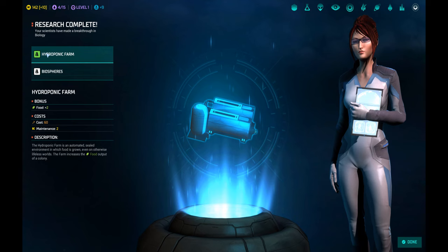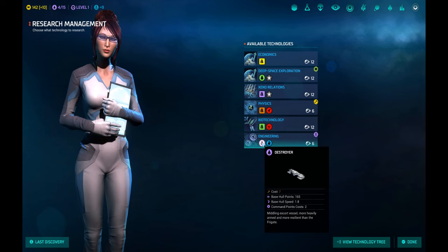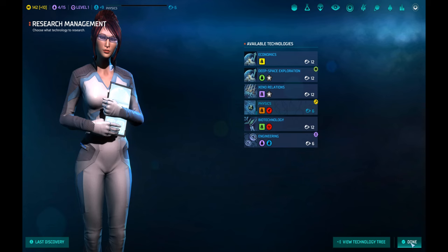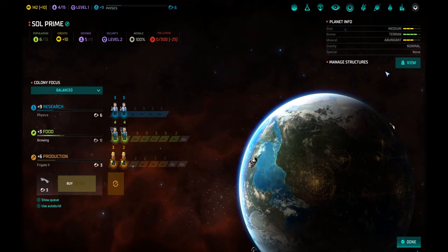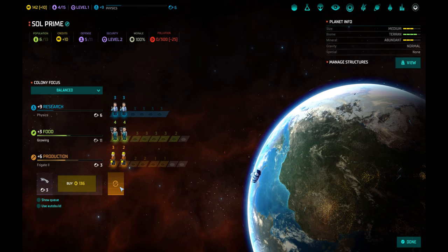Biology research completed! Awesome — hydroponic farm gives plus two food, biospheres give plus one research. Now the next step: I don't foresee an imminent fleet battle so let's do physics — something for production. Let's go to the planet.